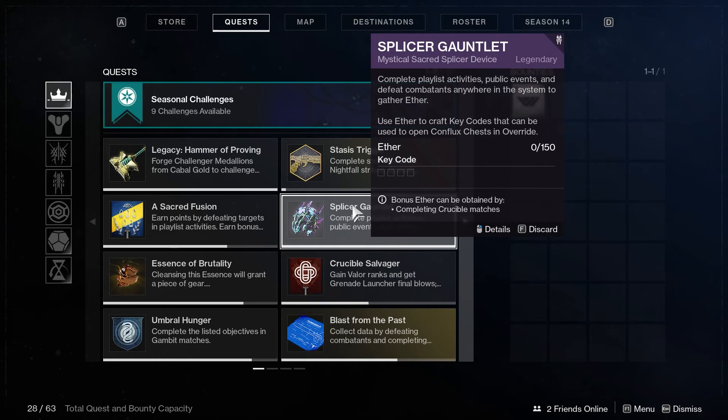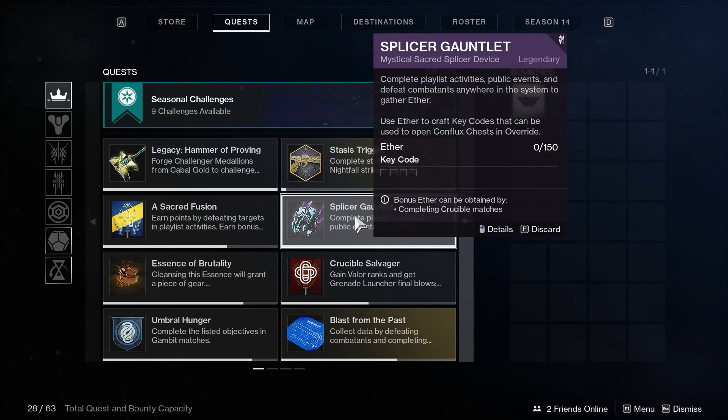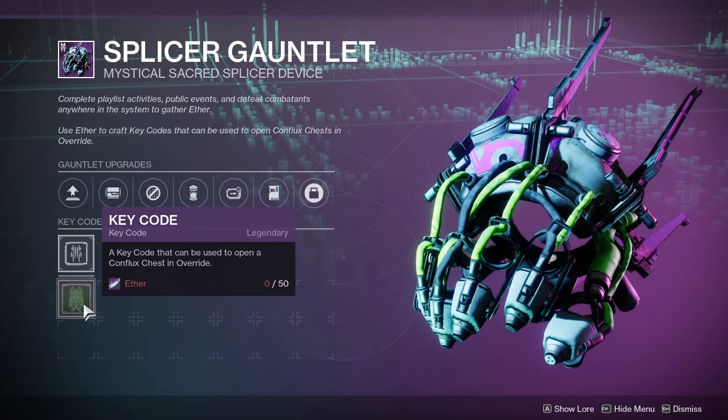What you should do instead is look at the bonus activity at the bottom. Bonus Ether can be obtained by completing specific activities like Crucible matches, and this changes on a rotation — I'm not sure if it's daily or weekly yet. It can be strikes, Crucible, Gambit, and other stuff. There's a huge difference in how much Ether you get for normal activities versus the bonus activity, so my recommendation is to just do the bonus activity if you're going for Ether. Once you get 50 Ether, you can craft a key code.